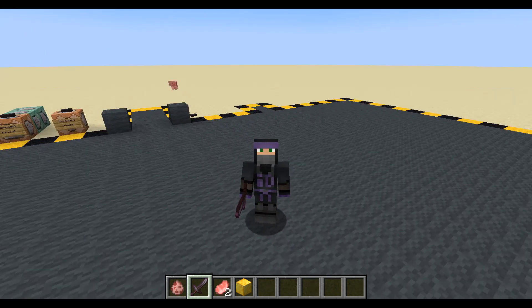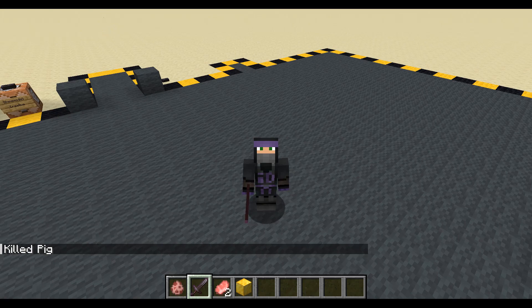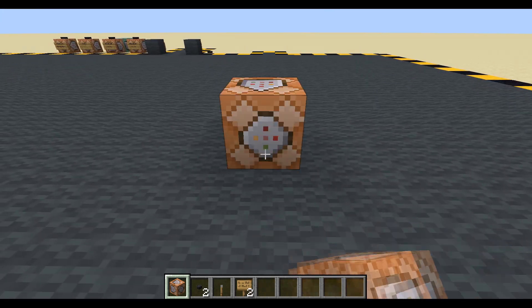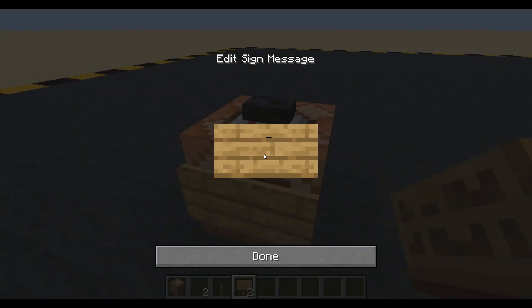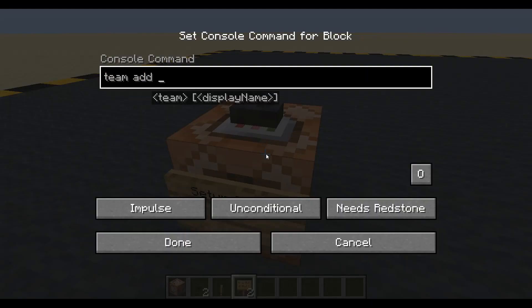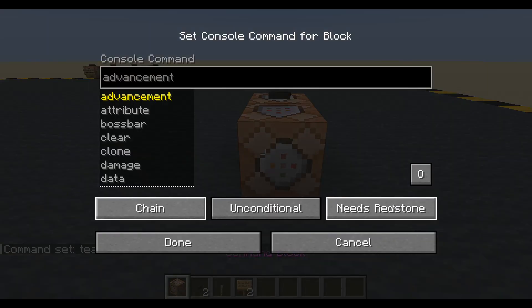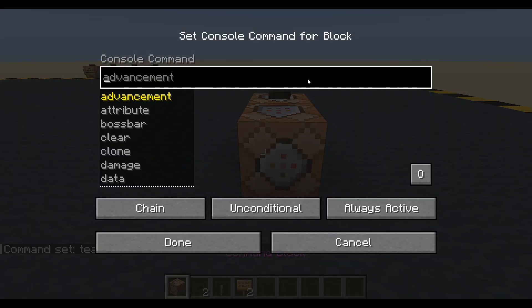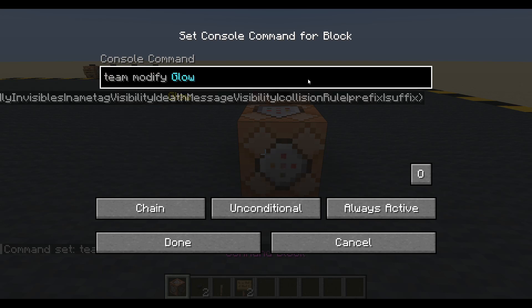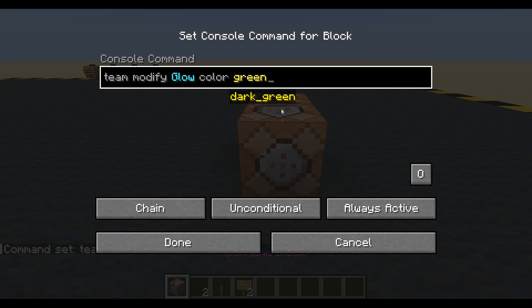I'll stop waffling. Luckily, I've got a command prepared. Let's get on and build it now. We don't need any scoreboard objectives for this, but if we want them to glow in a nice color, we need a team. So I'm going to set up a team first. Let's do team add glow. Then we'll chain that with team modify, and we're going to modify team glow's color. What color do we want our special mob to glow? I'll say green. Done. So we have a team set up.